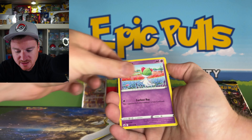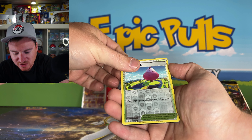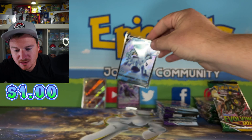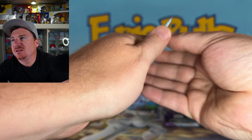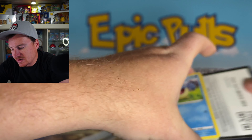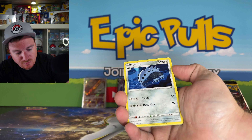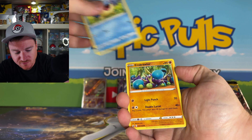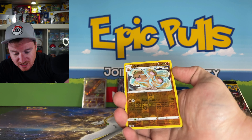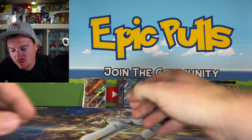Let's see if we can come across a silver border today. Chilling Rain, don't let us down. Dynatree Hill for a reverse, and it looks like we got another V card — it is the Ice Rider Calyrex V, to go right along with our Shadow Rider. So two V cards from the Frozen Tundra here! Chilling Rain — man, it's been a long long time since we opened some. I think we still got a few booster boxes hanging around. Doug Trio for a reverse and Galarian Slowking for our first holo rare.